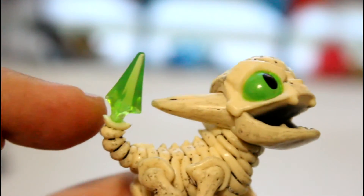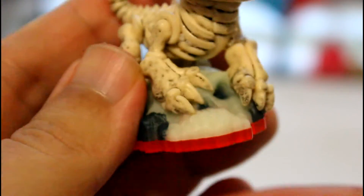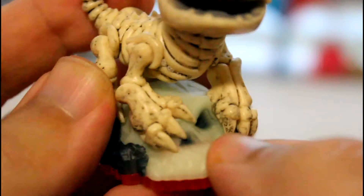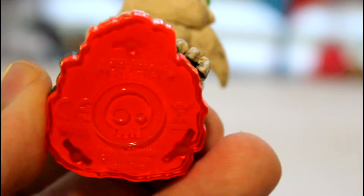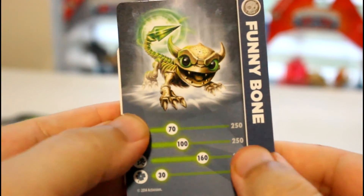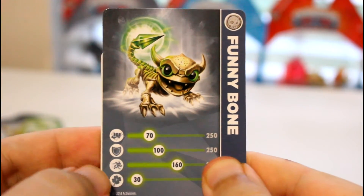I'm not sure what this little spike is — I'll find out when I put him in game. And of course he's undead, so he has an undead base, and it's red because that's the new Trap Team. And he has the little undead symbol underneath. His stats are 70, 100, 160, and 30.